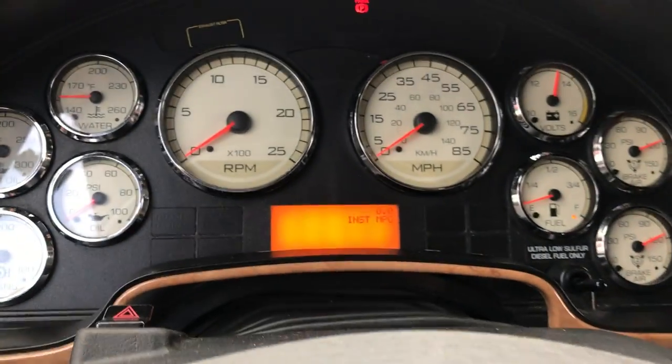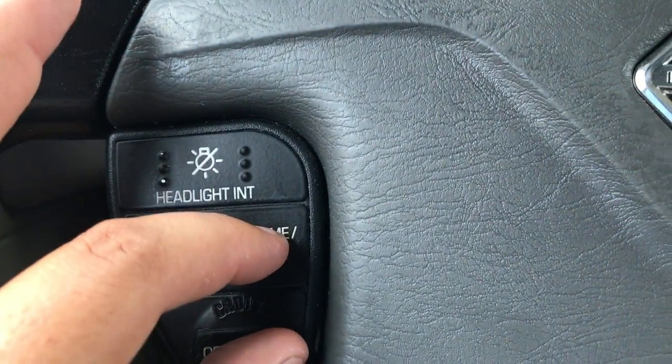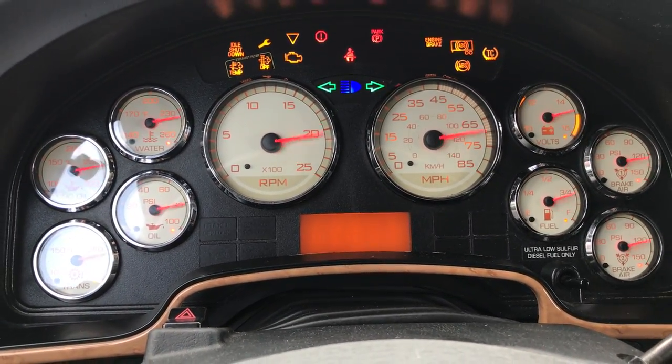It's really easy. Just put your key in the on position — where you can start your engine if you want — and then push the on and resume buttons at the same time. It's going to do a full check of everything.